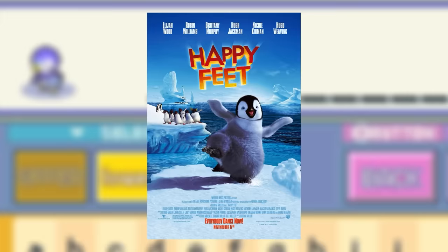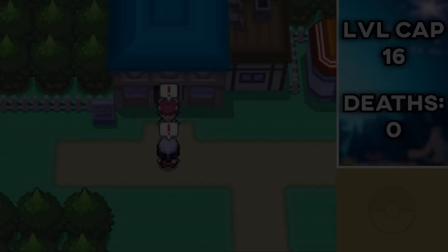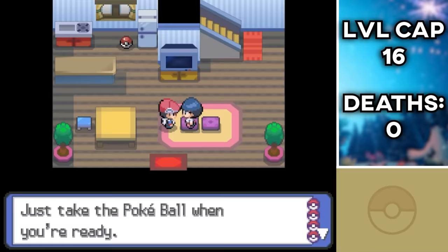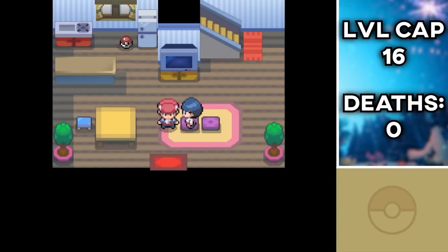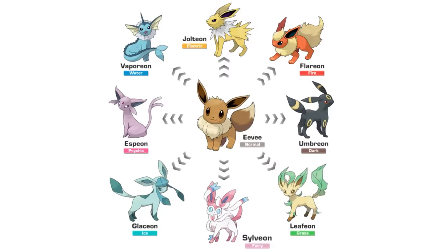Rowan tasks us to find all the presents again, which we happily oblige. Elf Dawn gives us some balls and a catching tutorial we're not going to use, because we're literally not capturing a single Pokémon this run. After extinguishing her Chimchar's flame, we head back home to our mom, because that's where the Grinch hid our second present — which turns out to be an Eevee, a super useful companion that can evolve into an abundance of Pokémon.